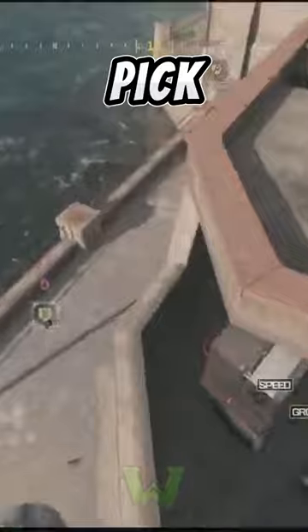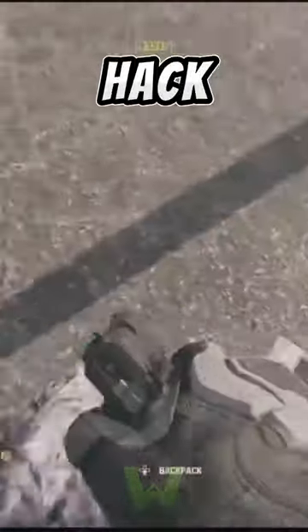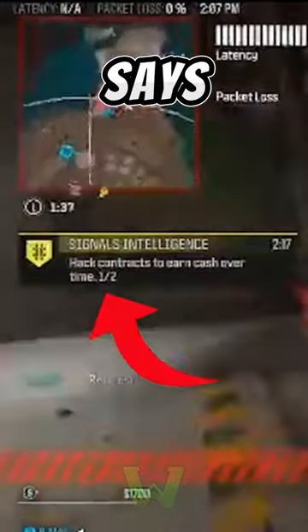Once you are in game, immediately pick up the hacking contract. Next, hack only one contract so it says one out of two.